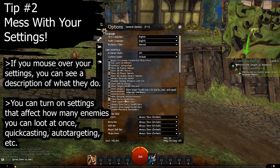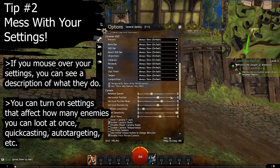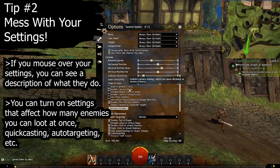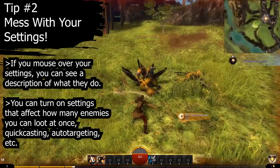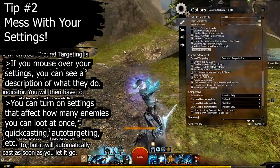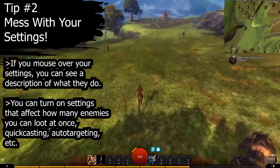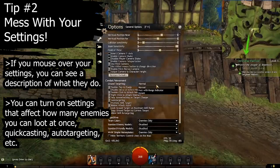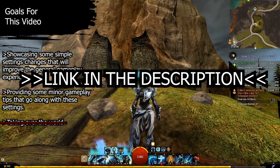Tip number two: read and mess around with your settings by mousing over each individual setting to see what they do. A lot of the default settings for Guild Wars 2 are not exactly the best when it comes to optimizing how you interact with the world. You can adjust things such as whether you can loot enemies in an AoE, quick cast your ground-targeted abilities, and whether you can use your mobility skills to get away from enemies without accidentally targeting them. I won't go over all of these in this video, but I have another video that covers every setting I suggest.